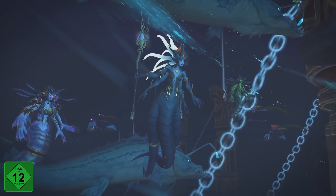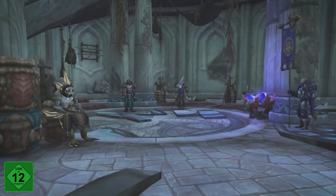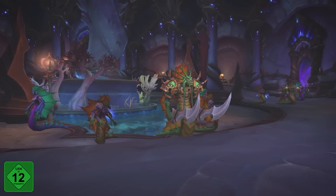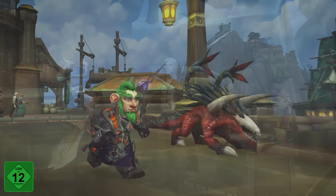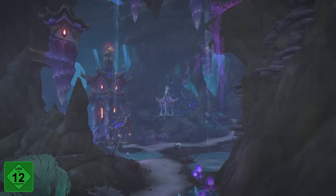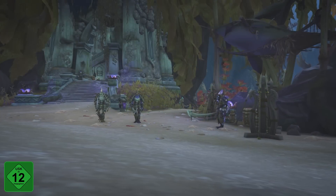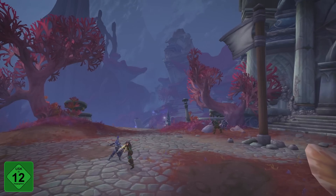After being ambushed by Queen Azshara, you'll find yourself in the brand new zone, Nazjatar. Here, you'll have to find new combat allies and gain a foothold to prepare for an epic confrontation with Queen Azshara and her fearsome forces. Adventurers who are level 120 and have unlocked world quests will receive a summon from either Genn Greymane or Nathanos Blightcaller to kick off the events that bring them to Nazjatar. Even in the face of imminent threat from Queen Azshara, tensions between the Alliance and Horde still boil beneath the waves as factions battle over territory in Nazjatar.